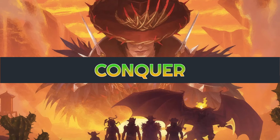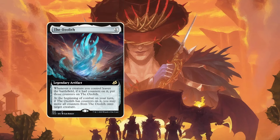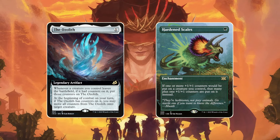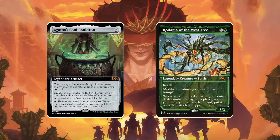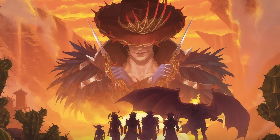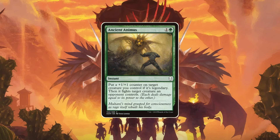The most interesting part of this deck is the variety of synergistic spells we can finally put together in one deck. From Ocelot's Oath to Hardened Scales that support the counter aspect of the deck, we also have Soul Cauldron and Kodama of the West Tree that further support the counter theme. Since green is not too strong in terms of interaction, we've also packed a few fight spells to deal with nasty threats our opponents might bring up.